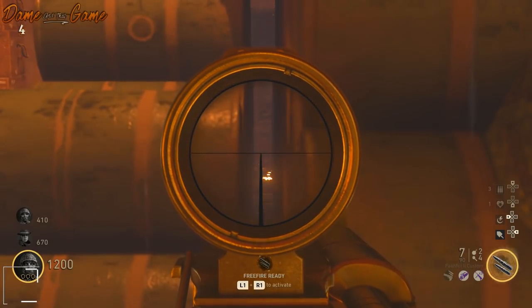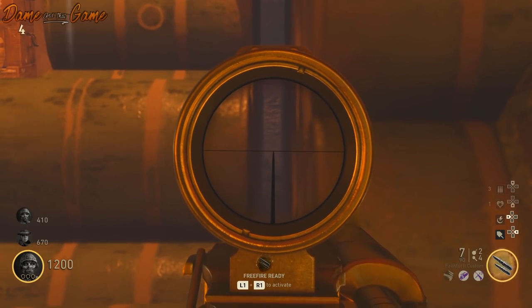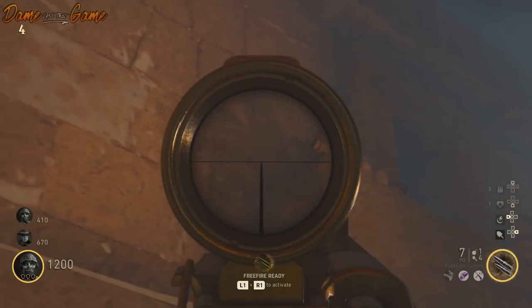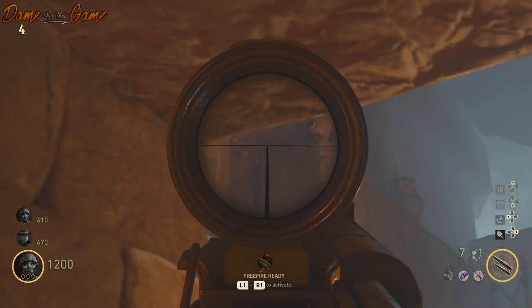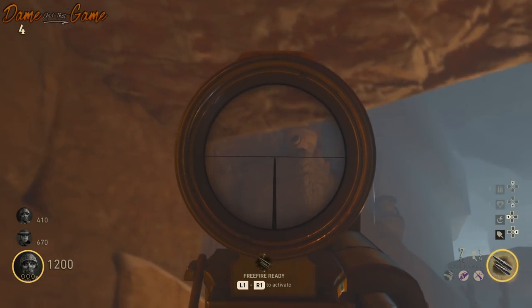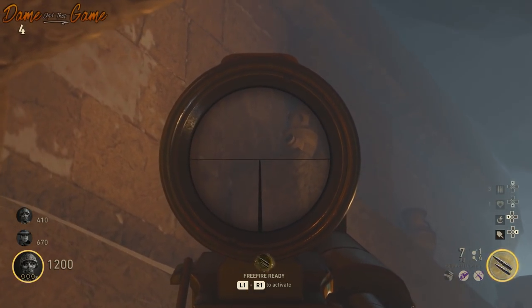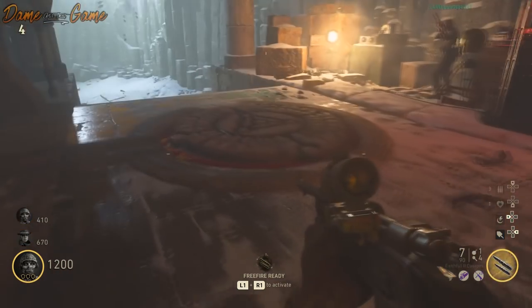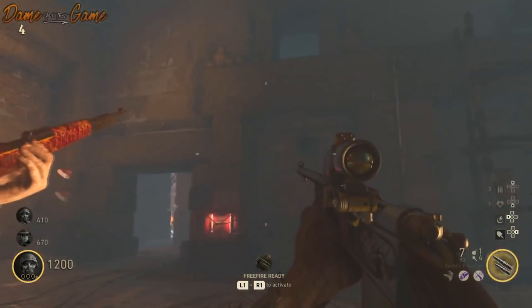The last two locations — we only thought there was one, but there are two to be found. One of which no one actually knew the exact location until me and my team jumped into a game and found it. The fourth one can be found again near a Speed Cola. This one is very, very difficult to see.